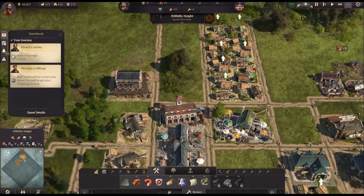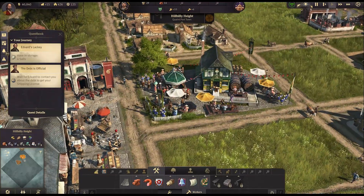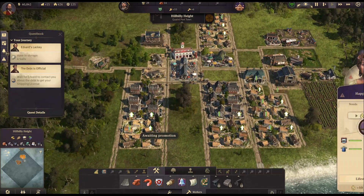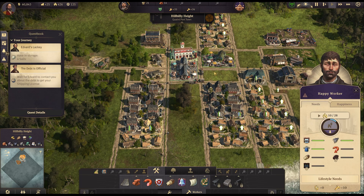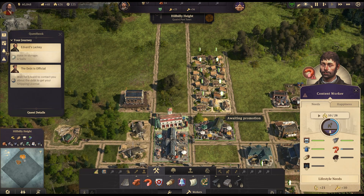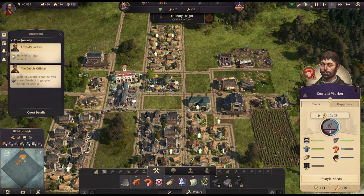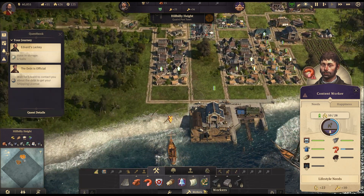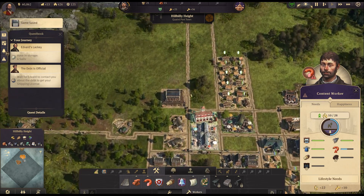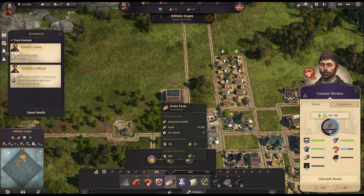Look how busy this is all looking! The pub is absolutely bustling — the hustle and bustle. There's even a band — that's class. We do need to convert some more residences to even out our workforce. We could also get bread going since it was one of the worker happiness requirements. What does bread need? Bread needs a grain farm which produces grain in one minute.